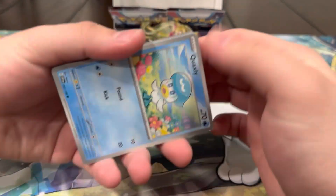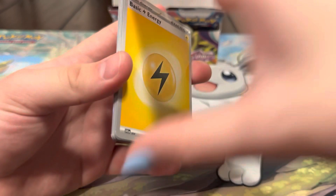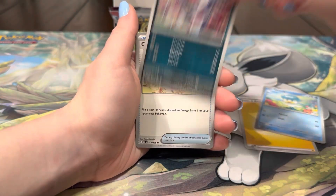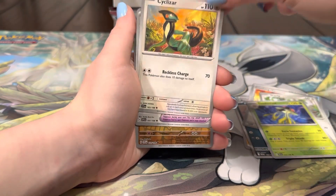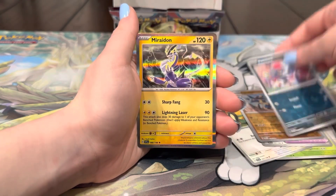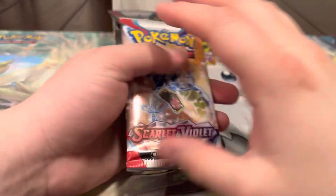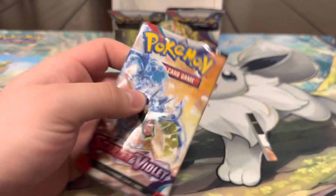All right, five packs left — can we pull anything else? If not, I'm more than happy. Energy, Quaxly, Poniard, Crushing Hammer, Starly, Toadscrew, Slizer, Band, Lucario, Poniard, and a Moridon — all right, let's go! Four packs left. I can't believe I already pulled the Koraidon and Moridon just like that.